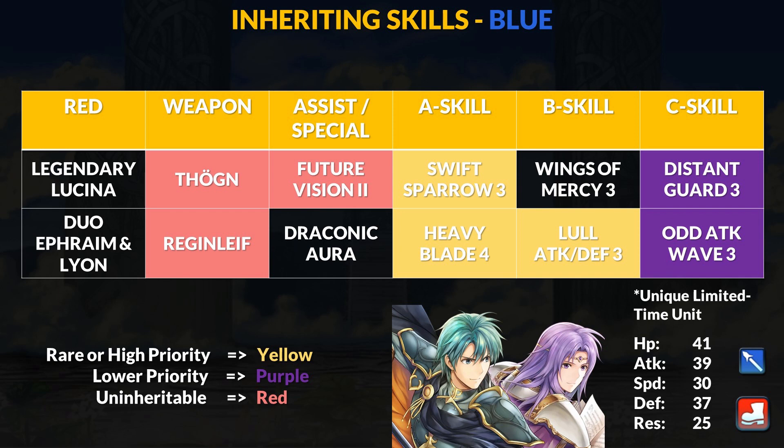As a duo unit, Ephraim and Leon get the extra arena score bonus and their duo skill lets infantry and armor units within 2 spaces move 1 extra space for that turn — great for Summoner Duels. Duo Ephraim is a lance infantry with high attack and defense. Ragnell is effective against cavalry and armor units, and if Ephraim has more attack than the foe or has a movement buff, he gets a follow-up attack. He has Lull Attack and Defense to help win the attack check. Duo Ephraim is only 1 of 2 units to have Heavy Blade 4 — Pirate Tibarn is the other, currently in a New Year's bundle. Be sure to grab Heavy Blade 3 from Jamke and Lull Attack and Defense 3 on the side.